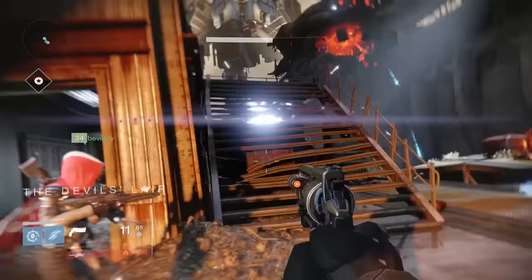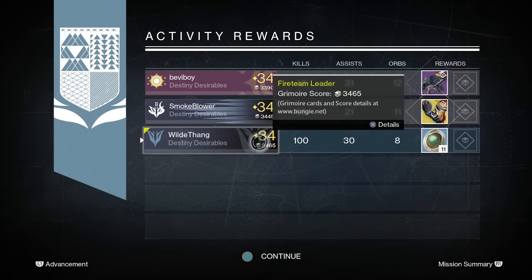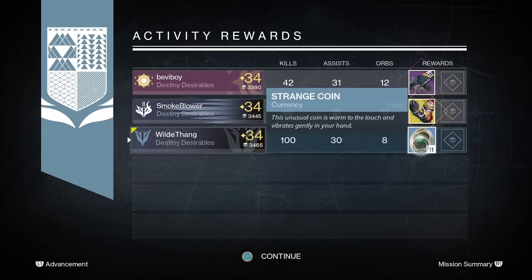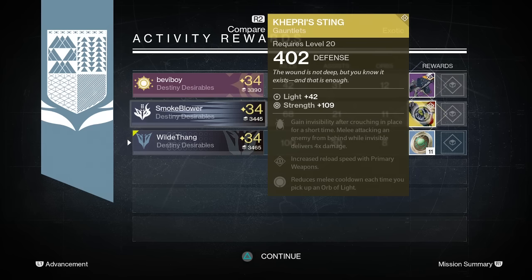Starting off on the first run through I got, believe it or not, more freaking strange coins. How many strange coins do they think I freaking need? I have over 500. I have been changing them into mote of light so I can re-roll my weapons, but still, I don't buy anything from Xur. I'm going to buy some gauntlets from Xur this week just because they're the new DLC ones, but I've not bought anything from Xur for months now unless it's heavy ammo — and that's just one strange coin.